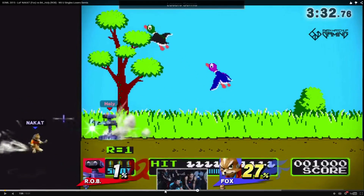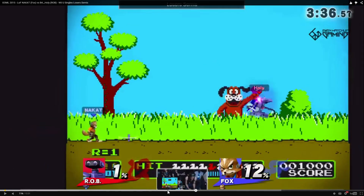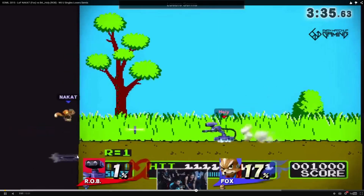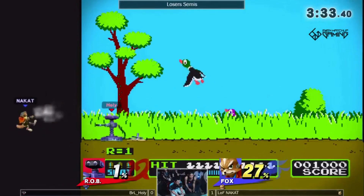My favorite read. This situation exemplifies everything that Holy Nightmare has been doing this entire set. He puts down the gyro, gets stage control, and Holy just walks up and grabs him — literally just walks up and does it. Nakat sits in shield and takes it. He's out of options at this point because Holy's stage control is just so good.